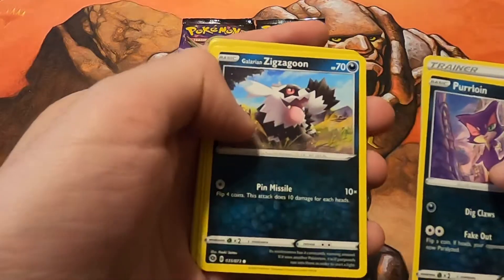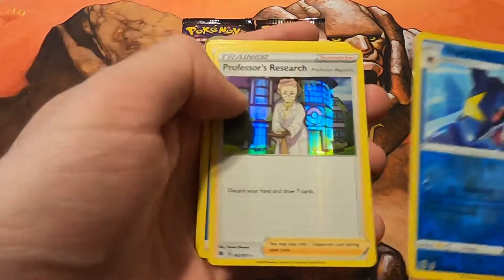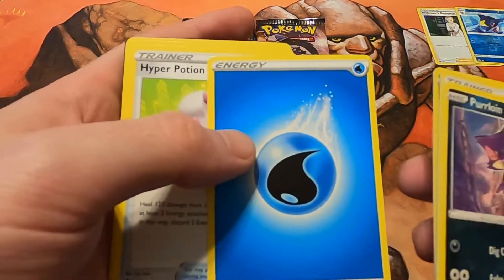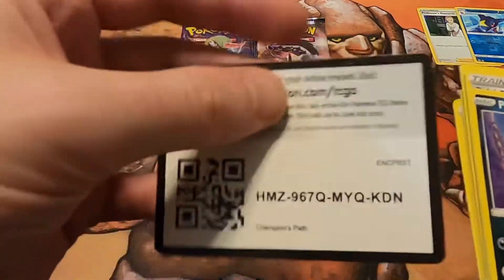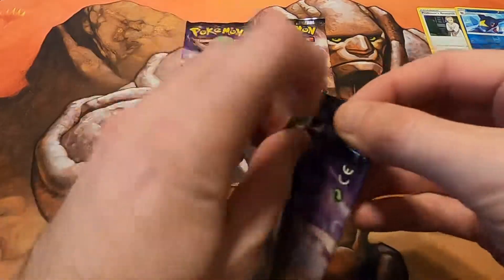Here we go — Purwine, Pokeball, Inklay, Galarian Zuzugoon, Trubbish, Sharpedo, and a Professor's Research. A whole lot of Professor's Research. Energy, Hyper Potion, Nypard, Suspicious Futin, and of course the Code Card. That's how we're starting off, and starting off pretty well.